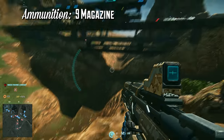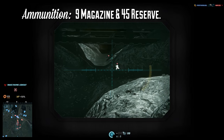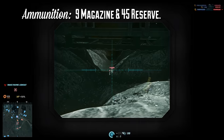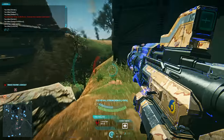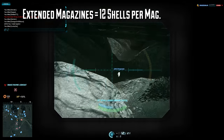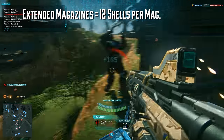The Jackhammer holds 9 shells by default and 45 in reserve, and by default has the largest magazine of any shotgun in the game. If you equip extended magazines, you're bumped up to 12 shells per magazine, which is on par with other high capacity shotguns with an extended magazine.